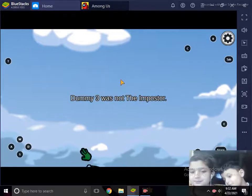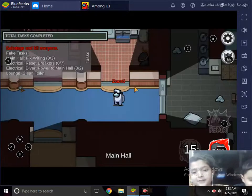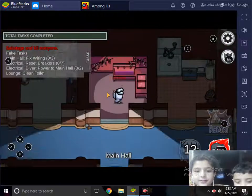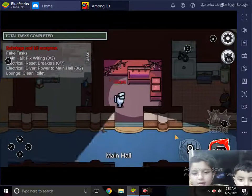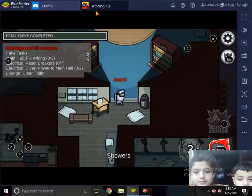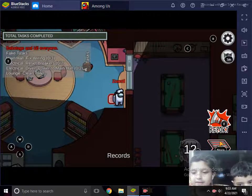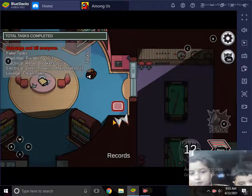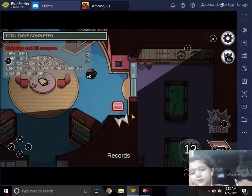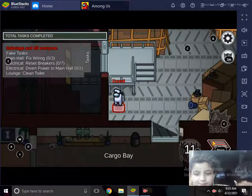If the Imposter gets voted out, it will show that they were the Imposter. I'll go to the main hall to find another dummy. I found one — you can also use vents! When you click the arrows in a vent, you move to another vent and come out in a different place. It's a very fast way to travel.